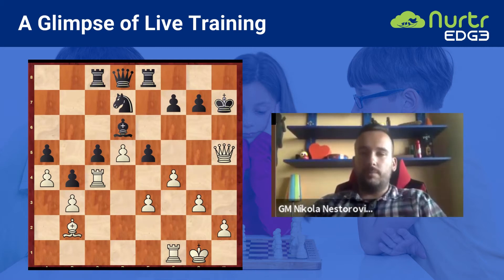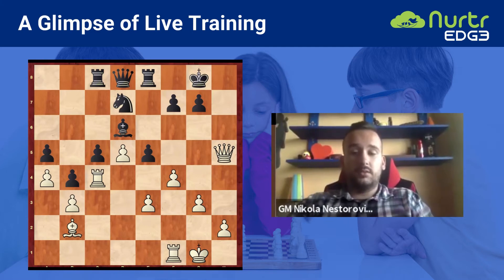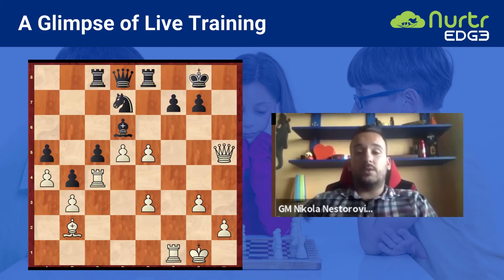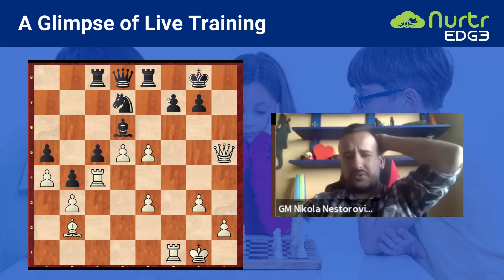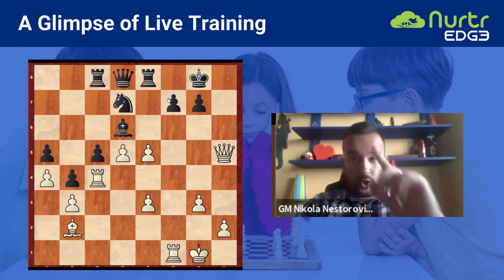The king must go to g8. Okay, so we go backward — now, carefully. Let's go for it — bam, f5. Now what we want to do is open the f-file. This is very similar to a game that I played — I'll show it. This is dynamic play.